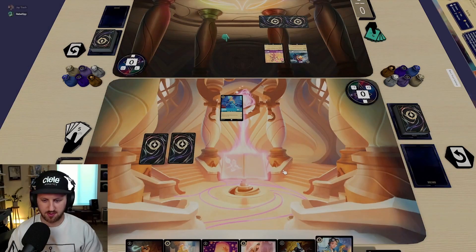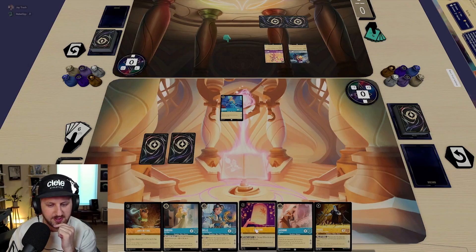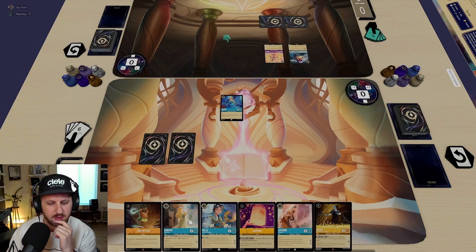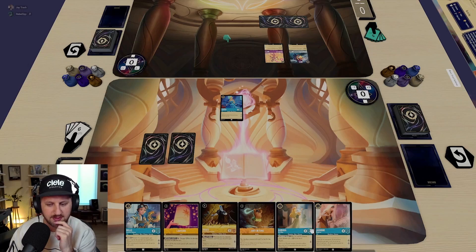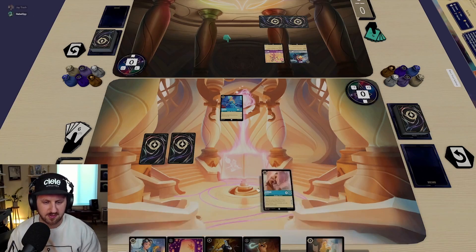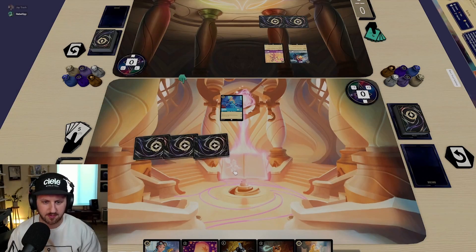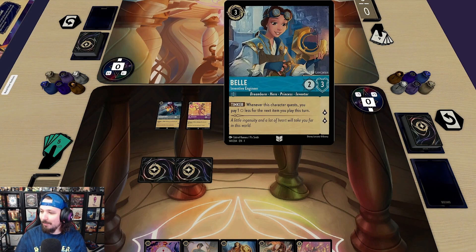If I get this down this turn, next turn I can quest with it, play this for one of four, and then play Croce. Belle's probably the move here so I can set up the Lantern. I'll choose one of these to ink — I think Jasmine, because I do like her ability. I'll put Jasmine in my inkwell and pay three for Belle. I'm currently a little underwhelmed with Belle at the moment, but she's got two lore pips and she's a princess — that's what you need her for.